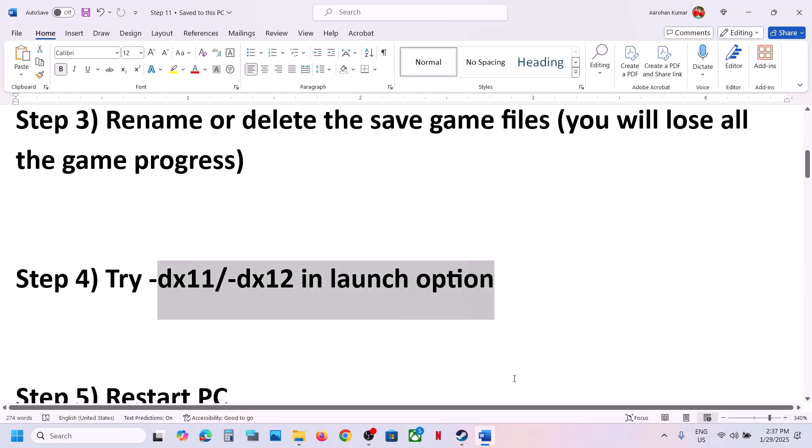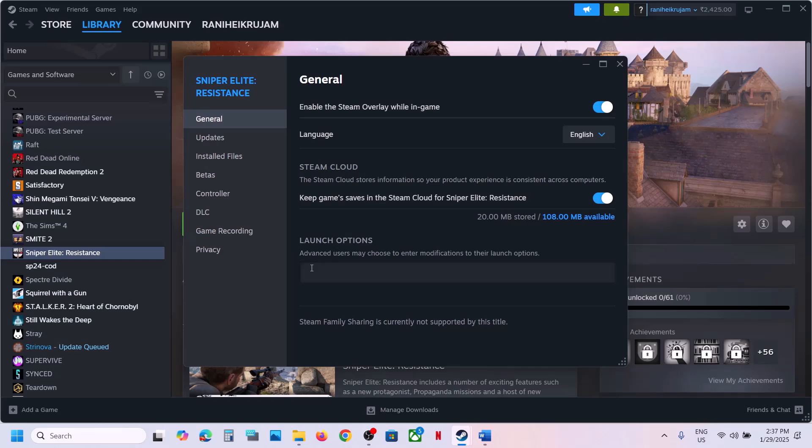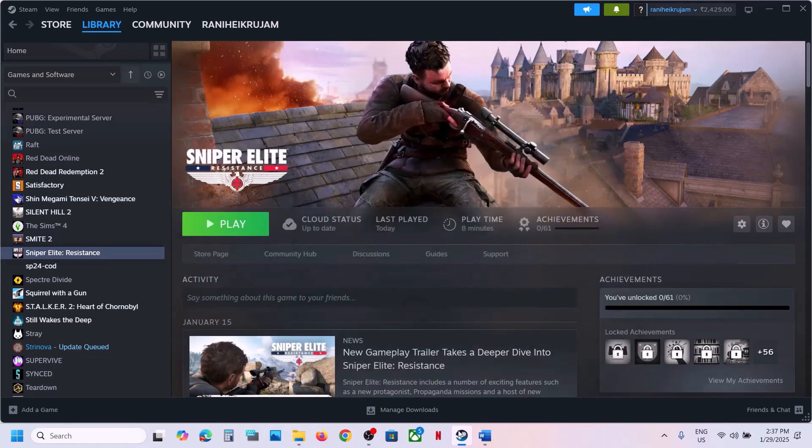The next step is to try DX11 or DX12 in the launch option. Right-click on the game, select properties, and in the launch option type '-dx11', then launch the game and check. Still not working? Go back to properties and try '-dx12', launch and check. Still not working? Remove this and follow the next step.